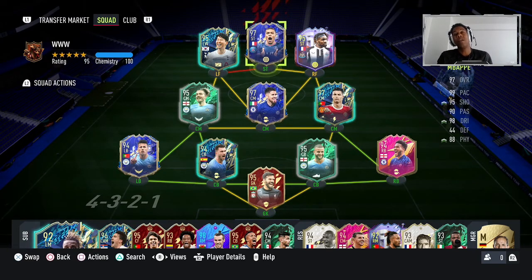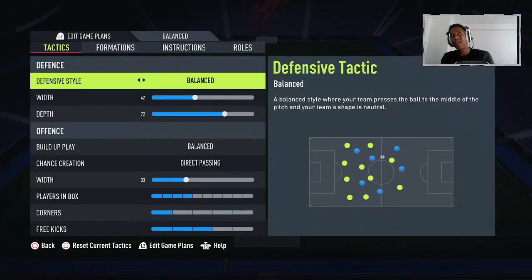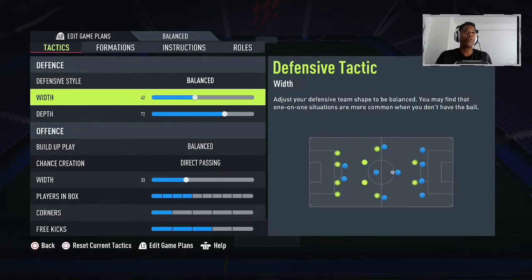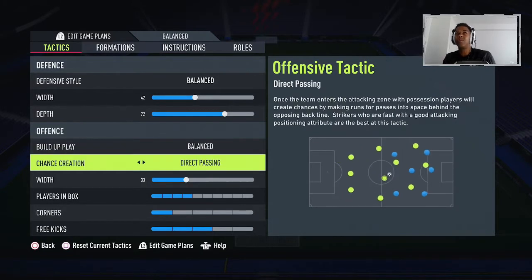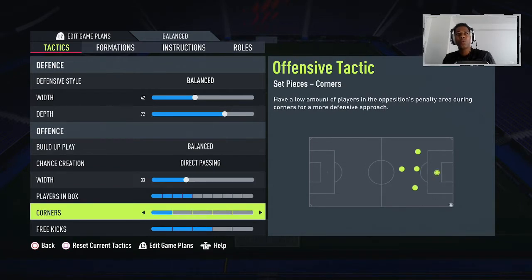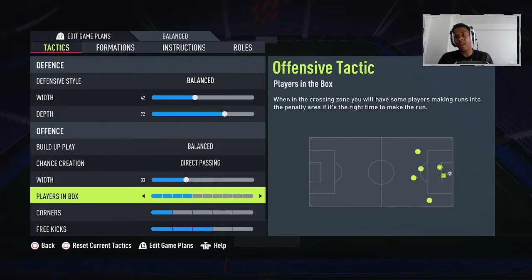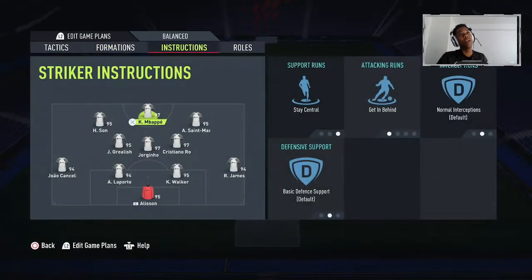We've got four at the back, three in midfield, and three up front. How this formation works comes down to the custom tactics. For defensive style, set it to balanced, width 42, depth 72. Build-up play is balanced, chance creation is direct passing, and width is 33. For players in box on corners, I don't have anyone in the box — if you watch me play FIFA you'll know the corner trick I like to do. Free kicks just leave as they are.